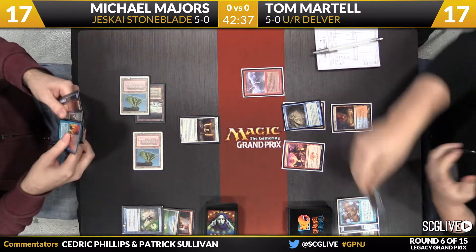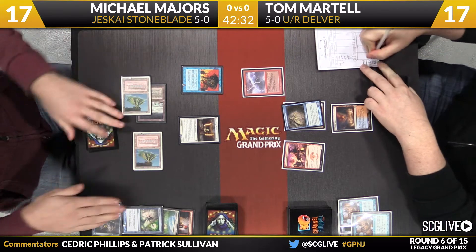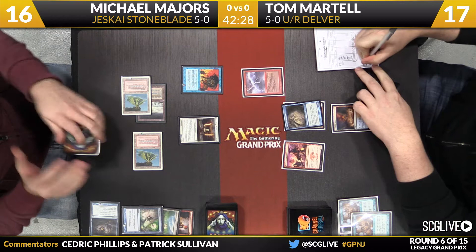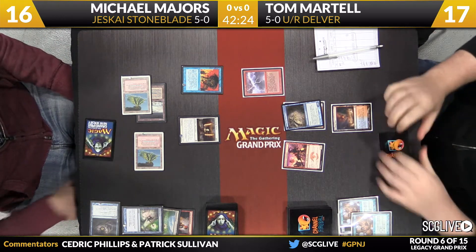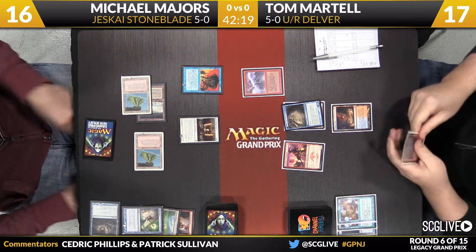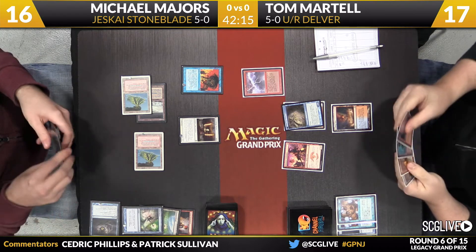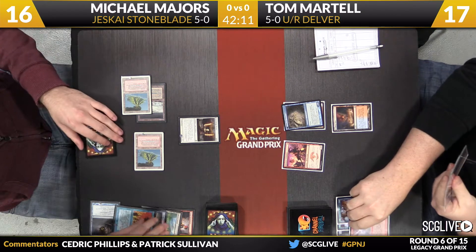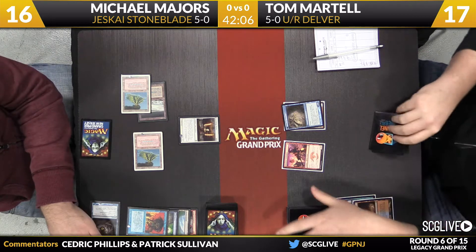Majors says Daze resolves — how about a Force of Will on the Chain Lightning, removing the Gitaxian Probe he refused to cast? I think with this backup Lightning Bolt, Tom is going to be able to win the fight. All the while a growing monster Swiftspear, mind you. A couple of Prowess triggers taking place — one from the Chain Lightning, one from the Daze. Chain Lightning bites the dust. Majors wins that particular fight, but it doesn't look like he's going to be able to win this one.